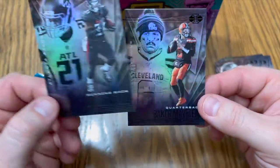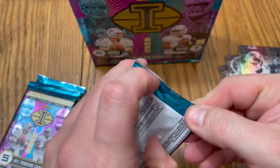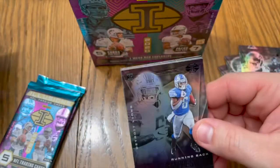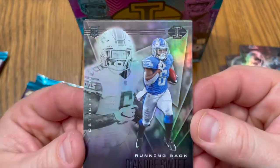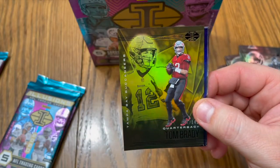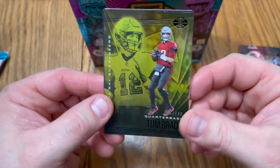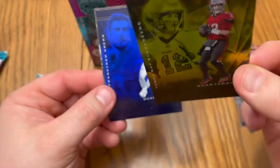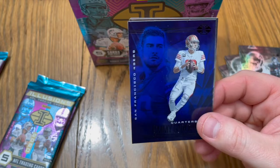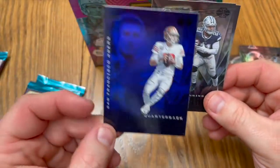Todd Gurley and a Baker Mayfield. DeAndre Swift rookie card. My boy Tom Brady — there he is in that Bucs uniform looking good. A little Jimmy G — that sapphire parallel, I like that.